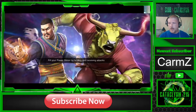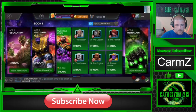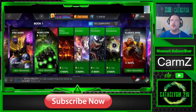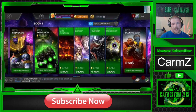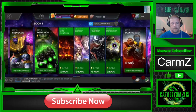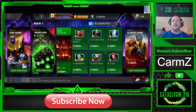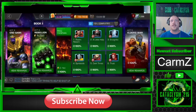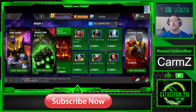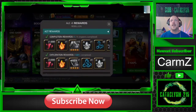Tip number four: you're also going to want to 100% Act four. The reason is for every chapter that you 100% in Act four it's going to give you an additional mastery point. Those mastery points are actually very invaluable. The only way you can get mastery points is by leveling up until you get to level 60 and by 100 percenting Act four.